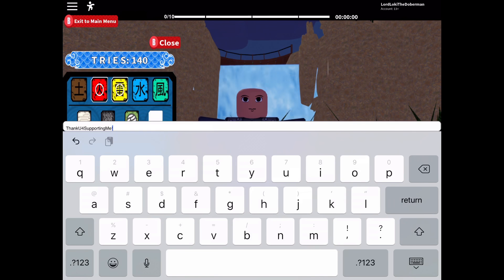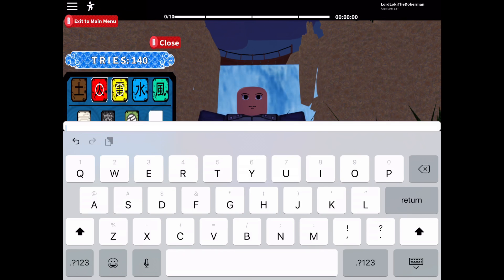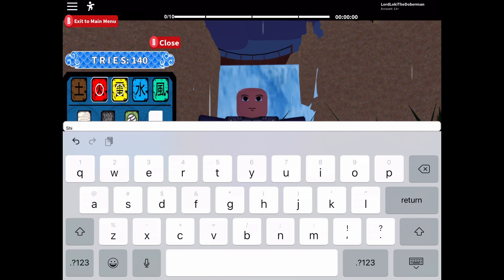The next code is 'ShinobiLife2' — ending with an exclamation mark. It's capital S-H-I-N-O-B-I, capital L-I-F-E, and then the number 2. Enter it with an exclamation mark, and that should give you 20 tries or spins.